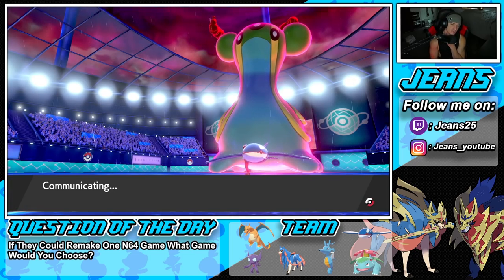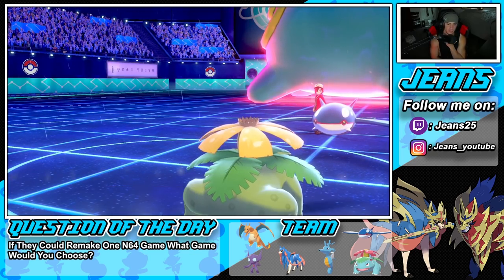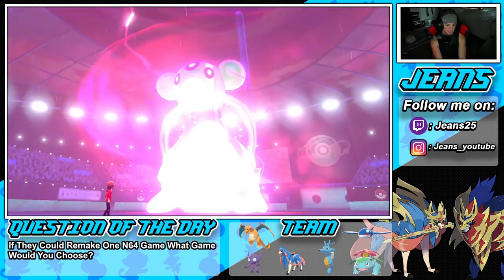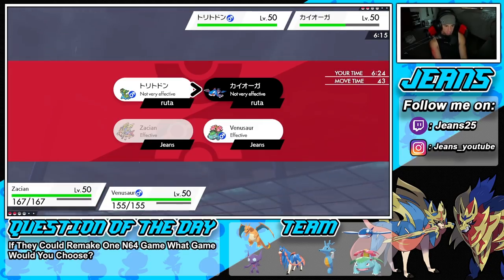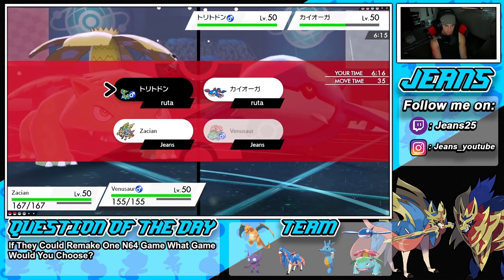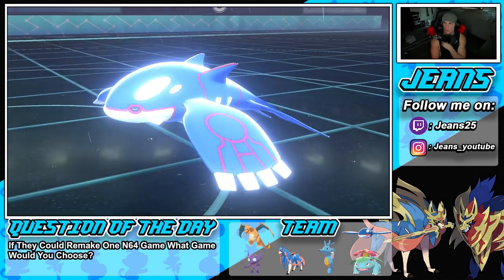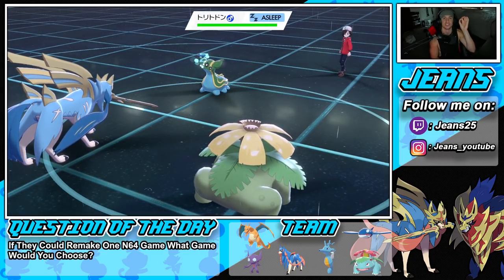We gotta go into Zacian and Venusaur — two decent threats. Zacian should be fastest on the field. Thinking of doubling down into Kyogre. The rain is terrifying. We can take out Gastrodon no problem. We go for Sacred Sword — and oh my god, we just dumped on it! I didn't think we'd kill it with just a Sacred Sword. If I'd known that I would have Frenzy Planted into Gastrodon instead. But that's GGs — your boy is thriving in battle one, big time victory!